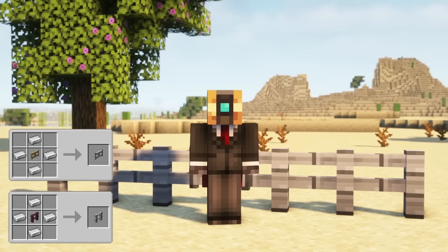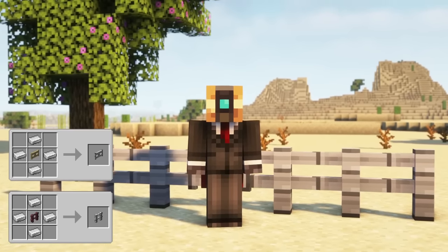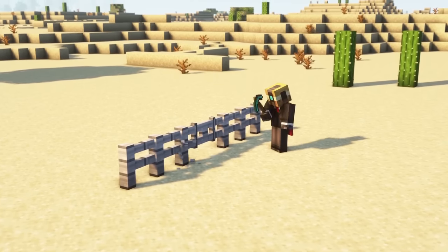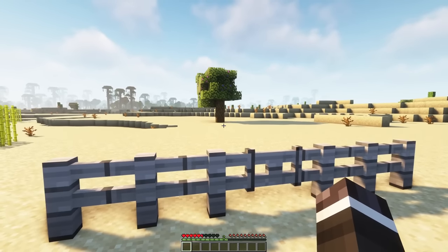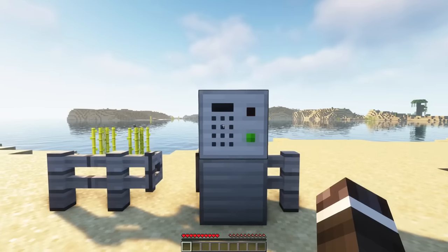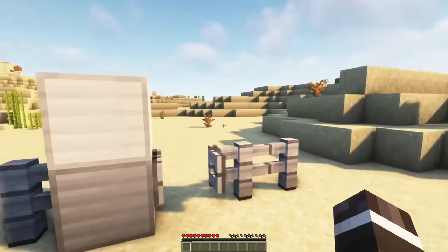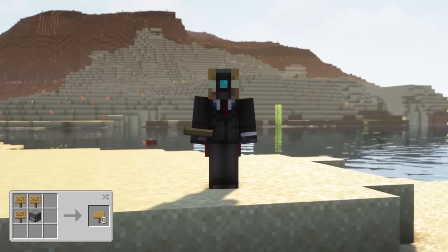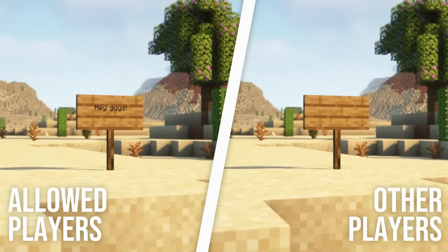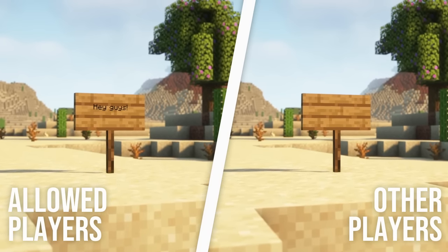The electrified iron fence and fence gate are similar to a vanilla fence but they are unbreakable and will hurt any mob or player except for the owner when they get in contact with it. You can open the gate only using Security Craft blocks like a keypad, retina scanner, or reinforced lever. The secret sign is like a vanilla sign but only the owner of the sign and players on the allow list can view the text on it.